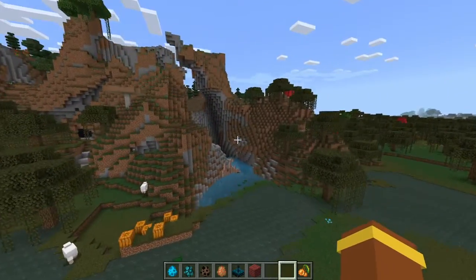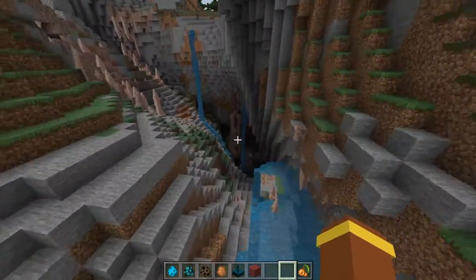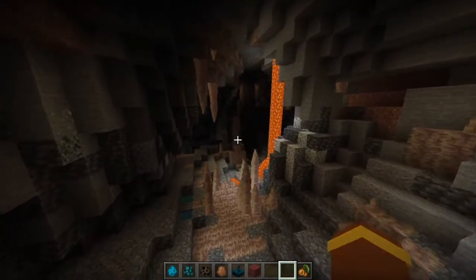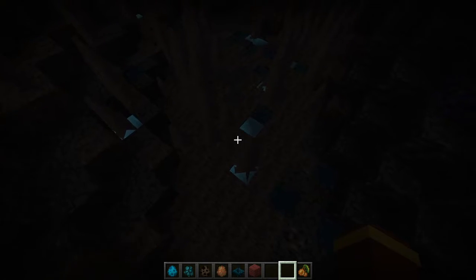Alright, let's go look in this cave. Whoa — caves look insane now! Going down here. Wow, it's a bit dark but cool. Did I see something blue? Guess not. Whoa — caves are pretty cool. Why does the water look like that? Alright, I need to get back up to the surface.